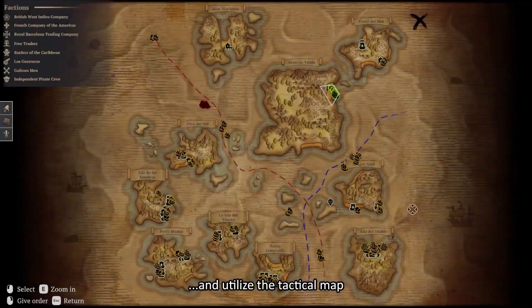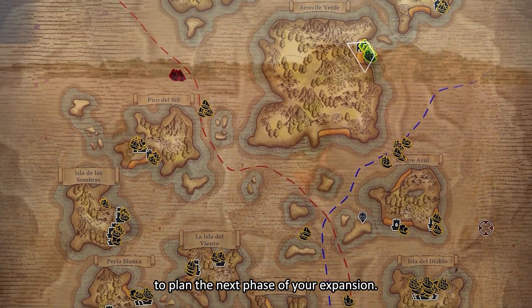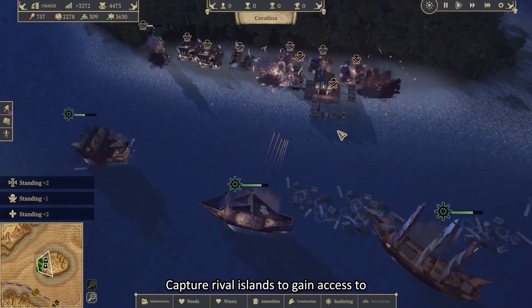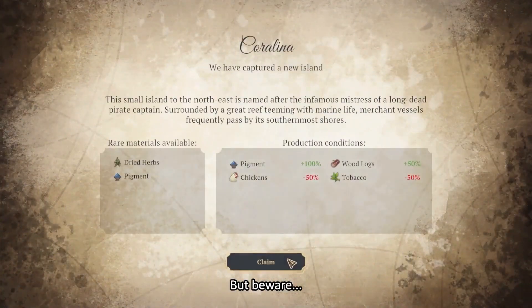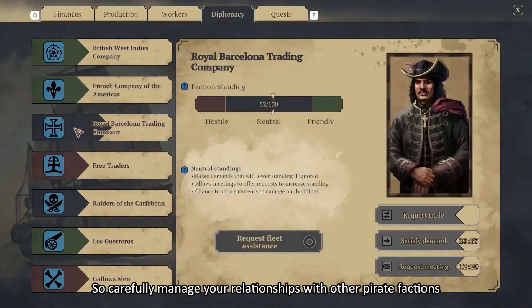You'll need to utilize the black market to distribute valuable resources, and recruit the best captains to sail your newly constructed ships, as you navigate through the cutthroat world, taking out any who stand in your way. With some choice-driven moments that allow you to shape your destiny, and some real-time naval combat to spice things up too, this is a great action choice for the city builder lover.